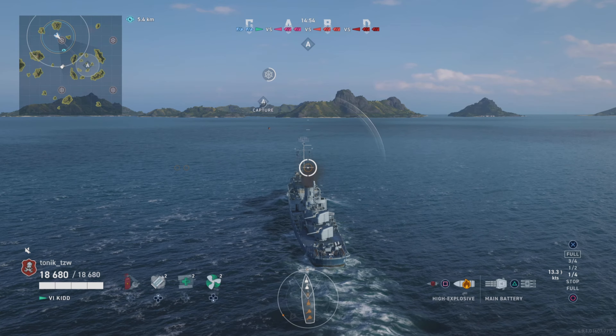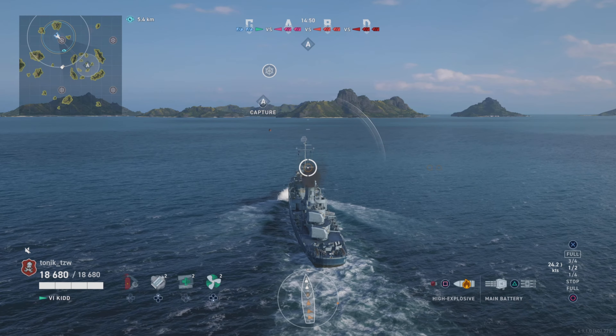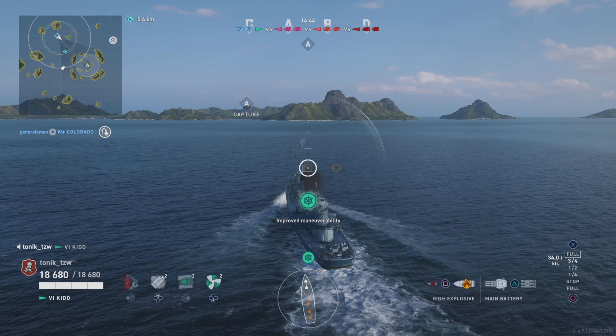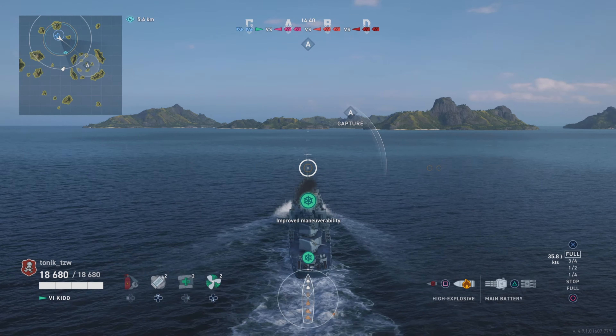We've got quite a good balance - a couple of gunboats, a tall boat. There are torpedoes and secondaries on the Scharnhorst and the Gneisenau, certainly on the Heinrich, and a couple of big guns with the North Carolina and the Colorado. It looks like it's going to be an interesting game. I don't know why Hotspot is offset - this map leaves all that space on the side, whereas all the other maps are much more central.